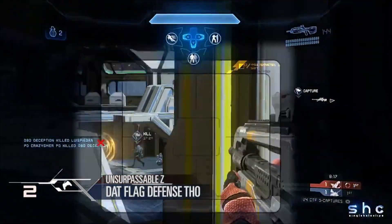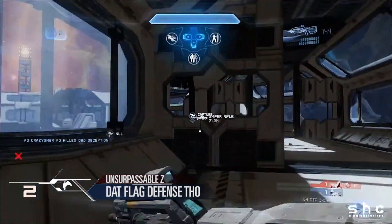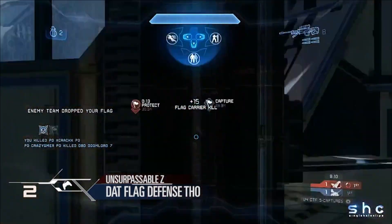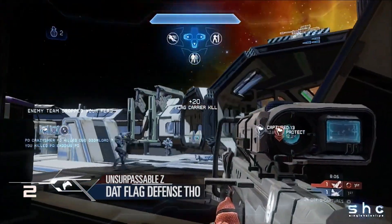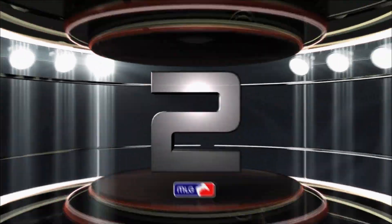But at number 2, it's Halo 4 — Insurpassable Z with that flag defense. Look at this play. Incredible stuff on Dispatch. Pulls out the Sniper Rifle flagstop. Inches short. A second kill — lines him up for the collateral overkill and gets the return.